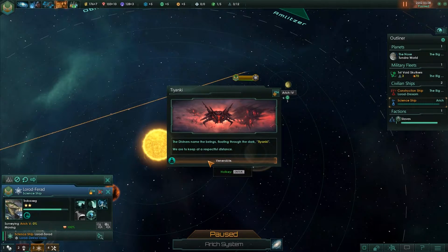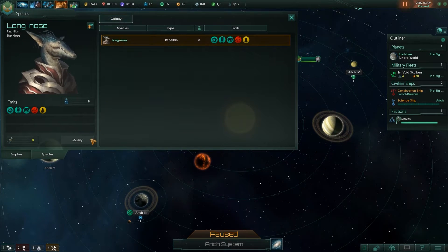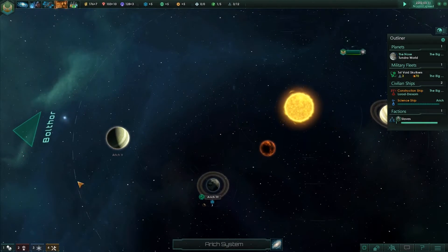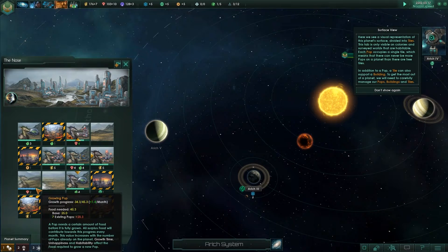Alright — the Tiyanki! The divine name of the beings floating through the dark. We are to keep at a respectful distance. This option is available due to the Great Smell having spiritualistic ethics. So if we wanted to contact them — could we? No. How are we doing — are you ready to pop yet? No — still another 10 months. That's going to be a long time.